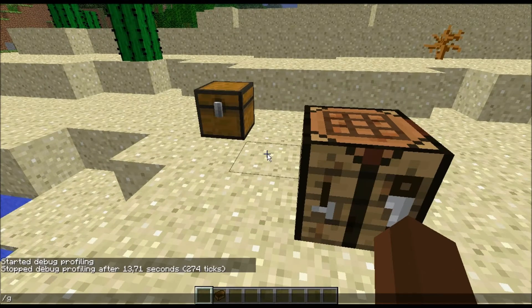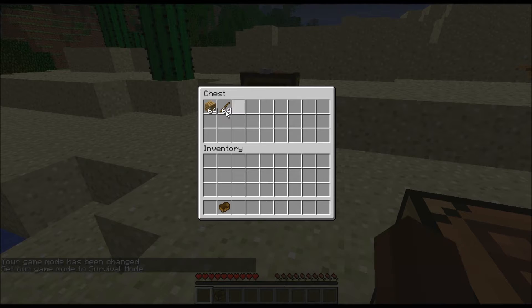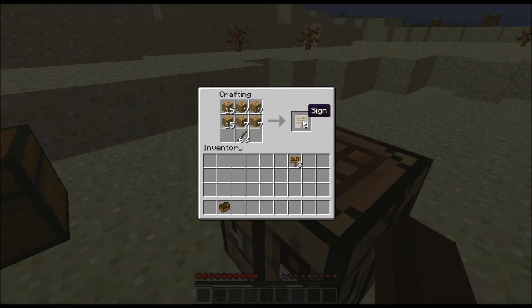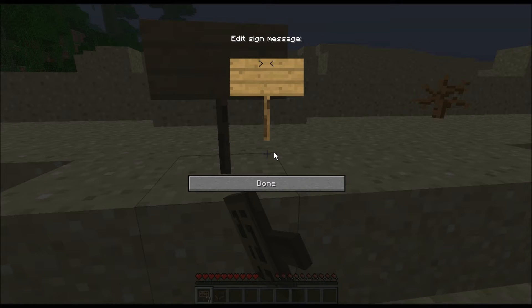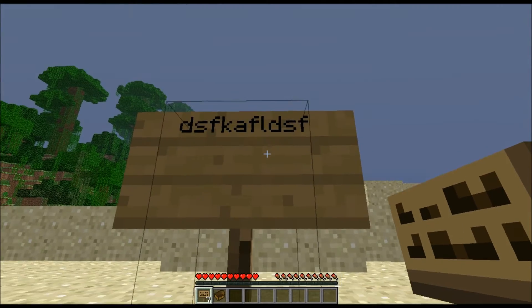Let's go to game mode zero, survival mode, and let's make some signs, because they have changed something that I really like. Finally you can make stackable signs — you can stack them up to 16, and when you craft them you get 3 out of 1. As you can see here, another thing about signs that they have fixed is that you can type more than just one thing — that bug is fixed as well.